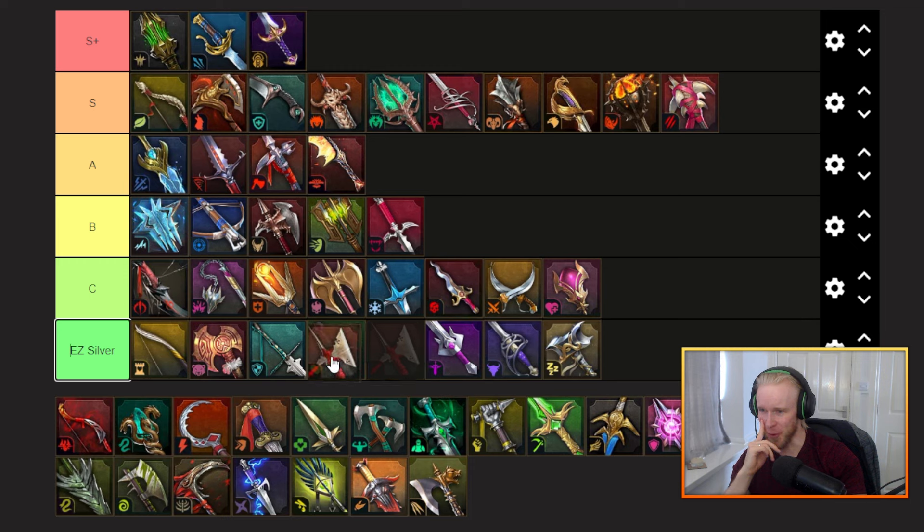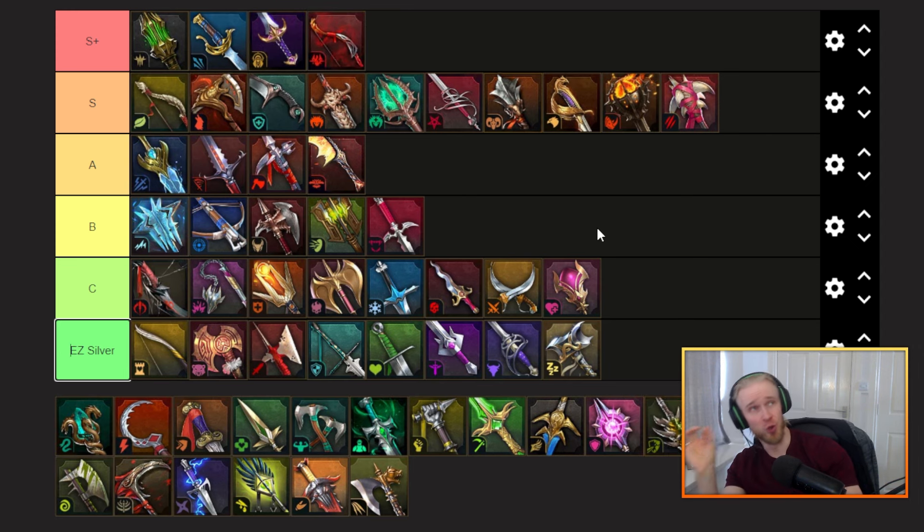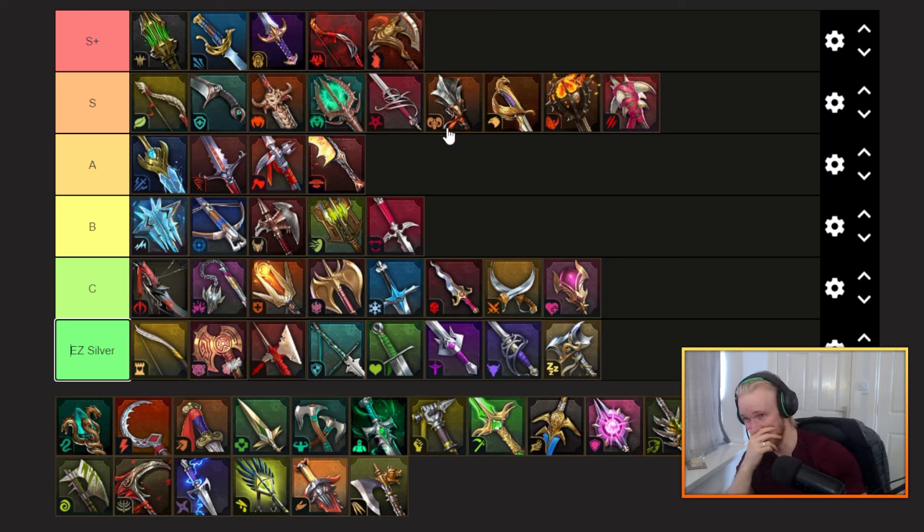Perception gear — I'm also going to slam this into S+, purely because it's got to be the most used set in the game. It has speed and accuracy, and it feels like 70% of the champions in Raid Shadow Legends require accuracy to some extent. Perception is just such an easy go-to. Now that does raise the question of how I can have the feral set in S tier but perception in S+. After some deliberation, I'm actually going to bump feral up to S+ as well — feral and perception are very comparable. Feral is better in some cases, perception is better in others; one is very hard to get, one is super accessible. We'll throw some options in there in the S+ tier.